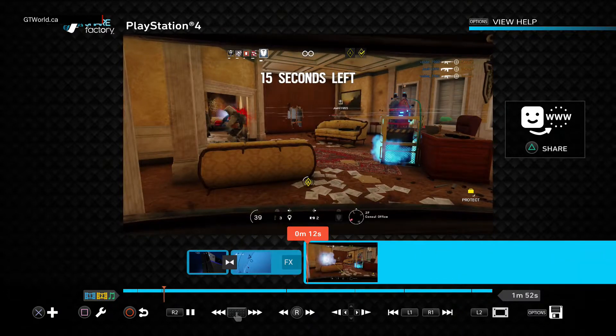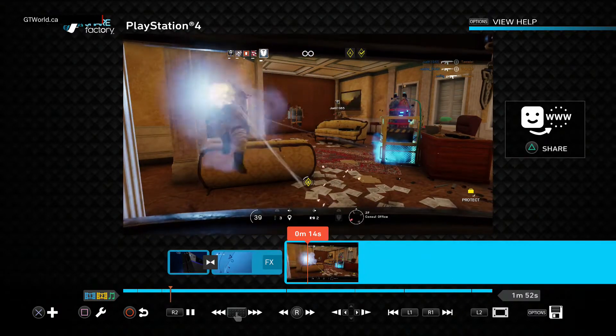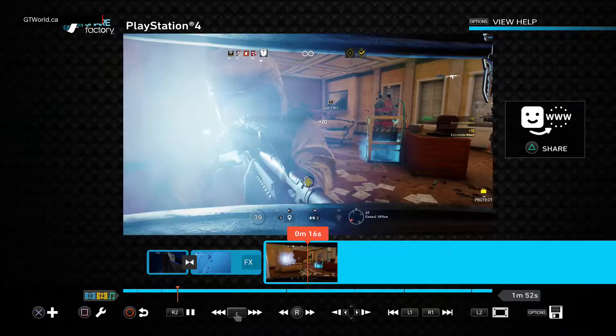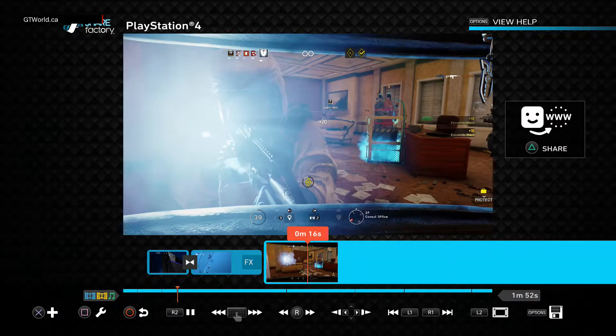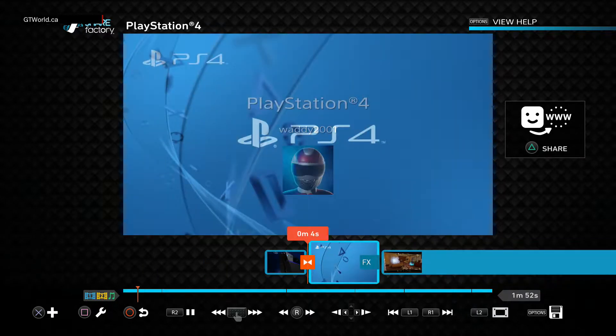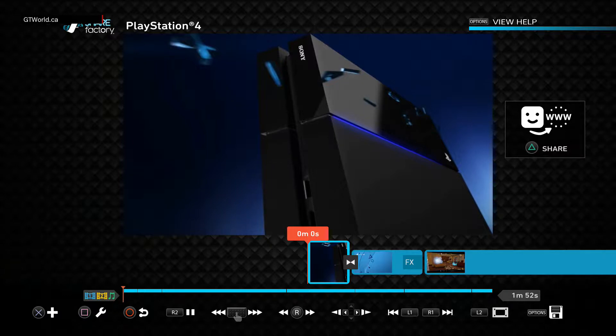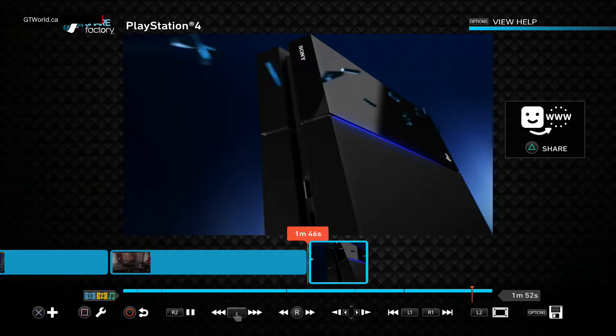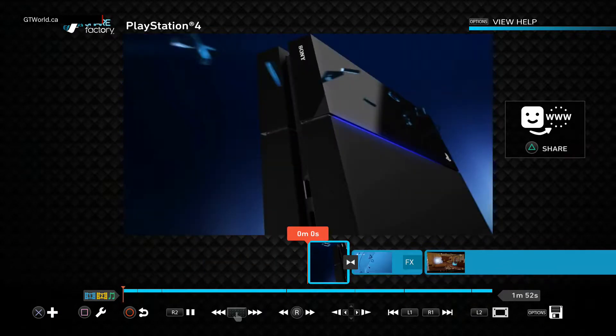Now we've got the clips we just selected. Let's press back. On this menu, R1 brings us back; L1 will bring us as far back as we can go. R1 works our way forward through the videos all the way to the end. We're going to go L1 to take us right back to the start.